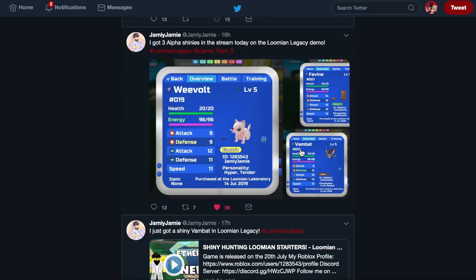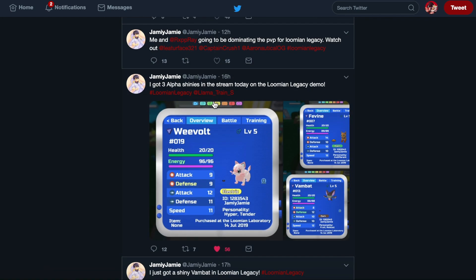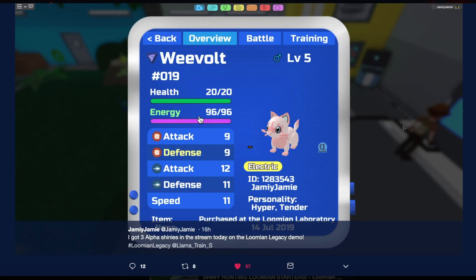Now let's check the other variations on Jamie Jamie's profile — I'll be linking his Twitter and YouTube channel in the description. So Weevolt's alpha gleam variation: it goes from yellow to pink, and it looks pretty cool. They did a good job with this one. I like how the ears are now a bit blue, and all the yellow spots became either pinkish or reddish.